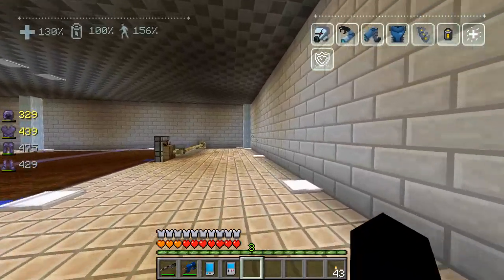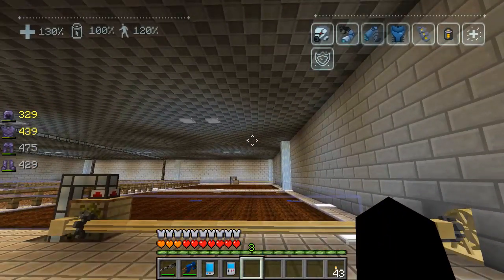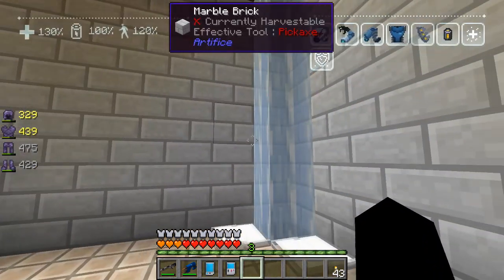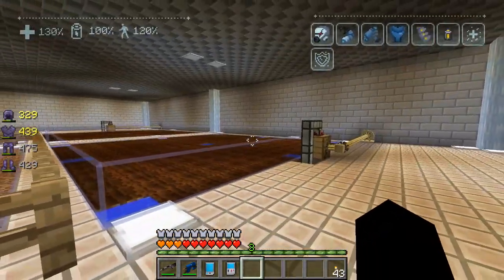In case any of you are wondering what this stuff is, this is liquid ethereum. There was a pool of it on the surface, and when I was digging out this room it fell down. Since it emits light, I thought it'd be quite cool to keep a bunch of these as decoration. I thought it looked quite good.